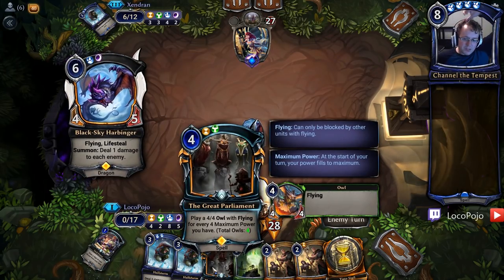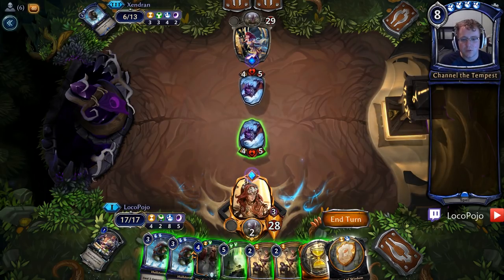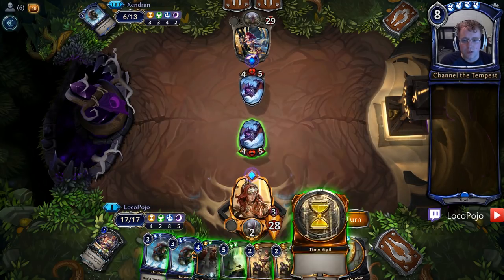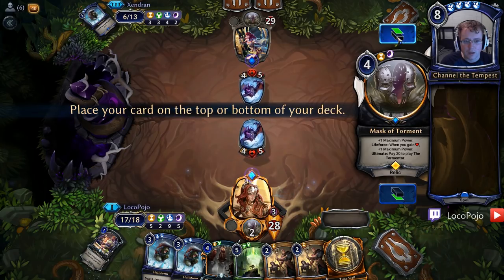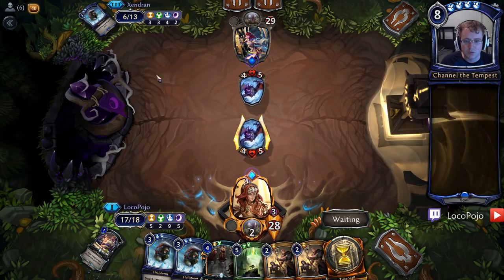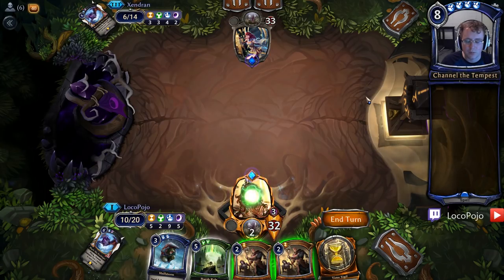Parliament is up to four Owls. I'd like it to be up to a few more, but we can make this work. My life gain will get me up to closer to 20. Harsh Rule here seems like the right call. The question is whether we want to play Harsh Rule into Great Parliament. If I attack here I get close to 20, which is pretty critical. He gets up to 14 — I think we'll attack. That way we only have to spend a Hailstorm instead of a Harsh Rule. And since we're at 20, we get five Owls. So that'll be a Harsh Rule or bust for him. Or an Eight of the Huru or bust, either way.